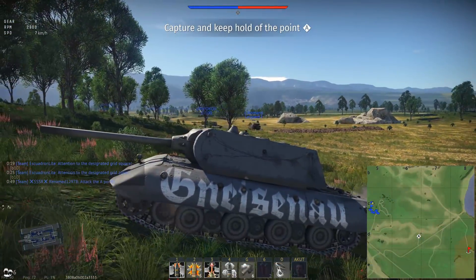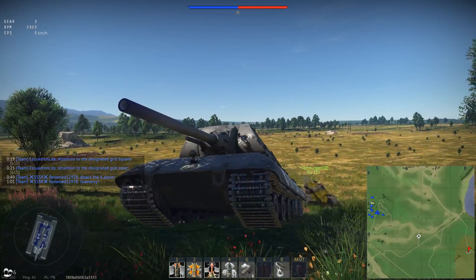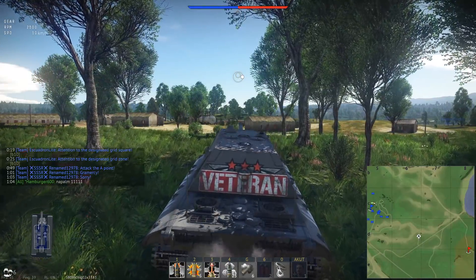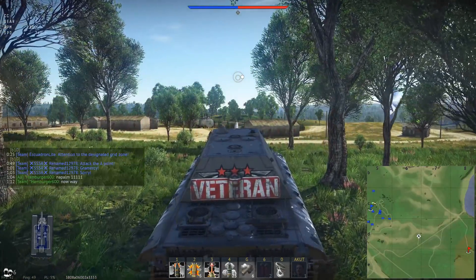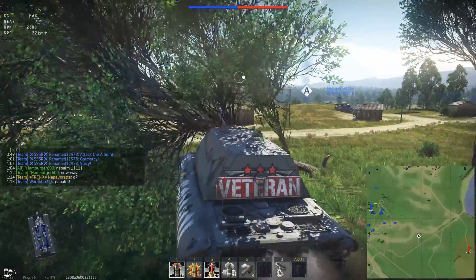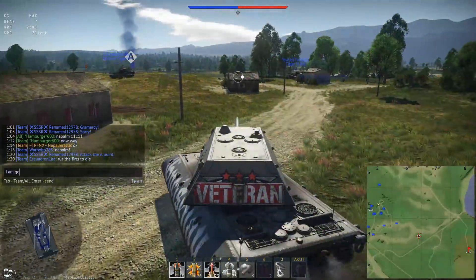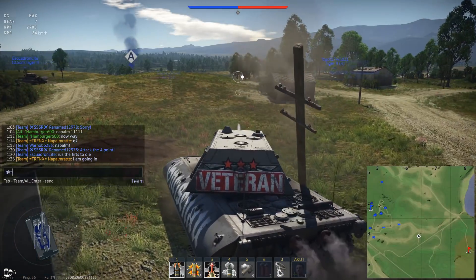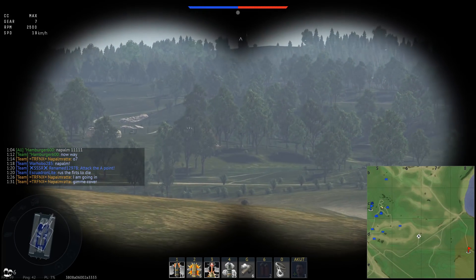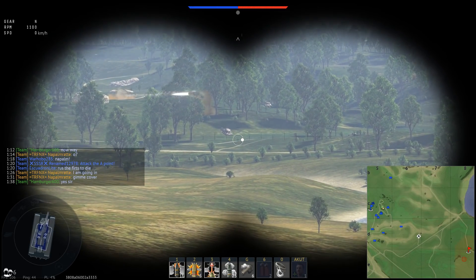After that heartbreaker we need something to get back into the spirit of things. This battle on Mozdok was again before the buff to the E100's lower plate and before the IS-6 turret front readjustment — I just refuse to call it enough on the IS-6. While we travel to A, let me talk through some ideas. The E100 has insane amounts of survivability — it can hold up the enemy even while not killing it, and prepare the enemy by distracting him for other tanks.